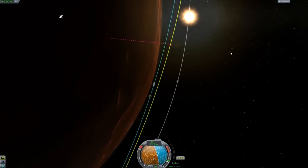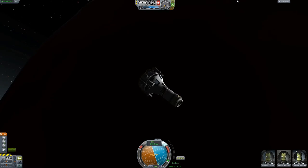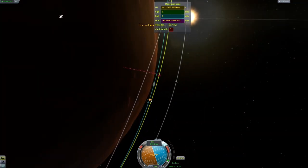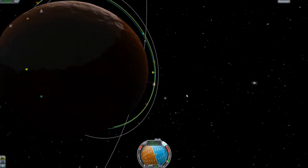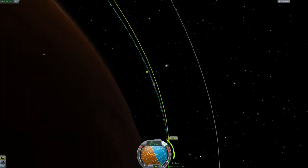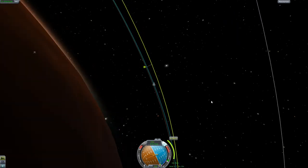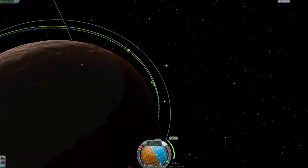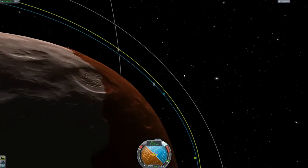And there we go. Good enough. We still have a sliver of fuel left. I don't think we should be worried about running out. And even if I do run out of fuel, I can use the RCS thrusters. They aren't nearly as powerful, but they can make minor corrections for a docking.